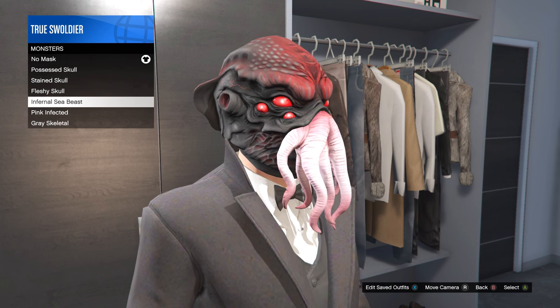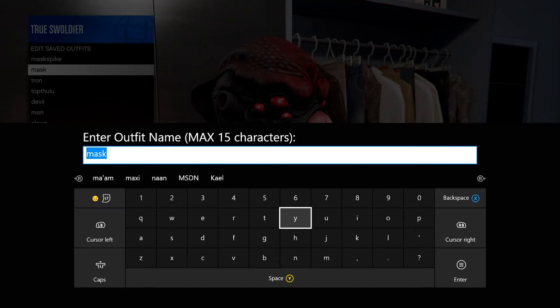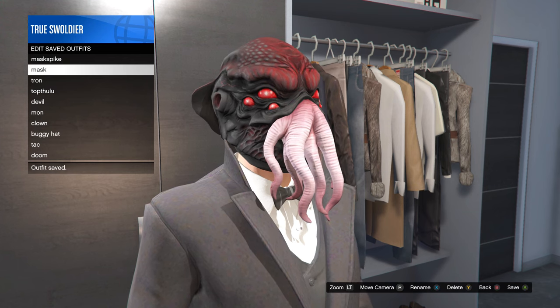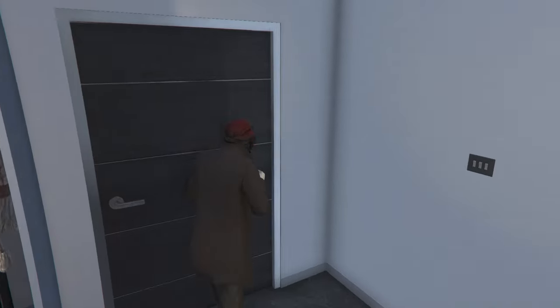Head to your wardrobe and put on the outfit that you'd like to wear along with the mask that you've chosen. Don't worry about the hat just yet — we will get to that later. Now save this outfit. It is very important you do this before you run off in excitement eager to get down to business. I only say that because I'm speaking from experience — sometimes I get a little ahead of myself.